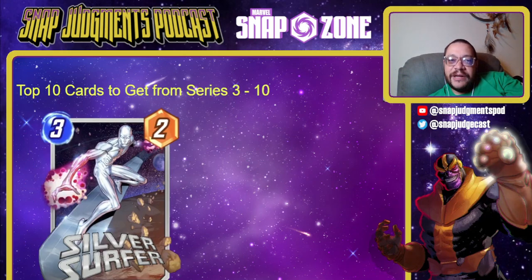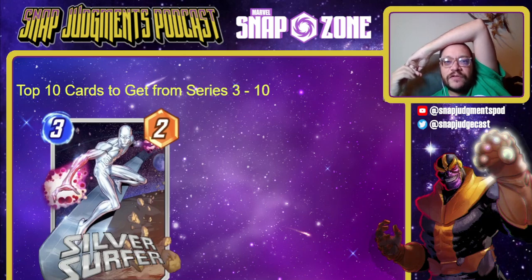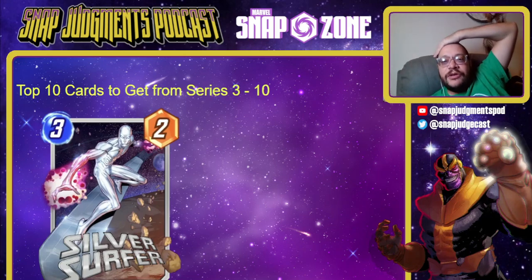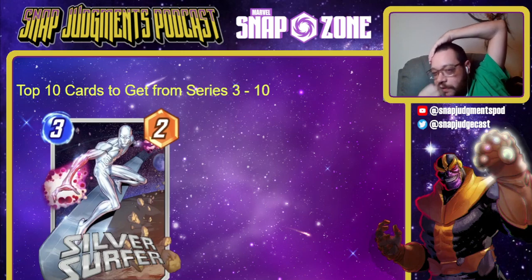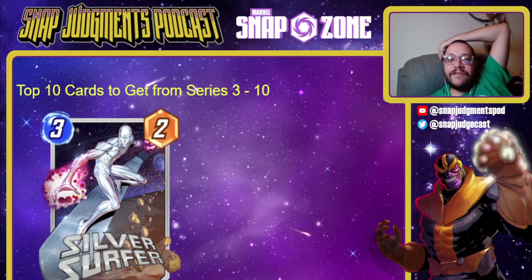Now for the top 10 Series 3 cards to target. Number 10 is Silver Surfer — a 3-cost 2-power card that, when played, gives all your 3-cost cards plus two. It's a build-around card. If you have Surfer, you know you can start getting Brood and a bunch of 3-drops and you basically have a deck. Once you have Surfer and Brood, you can then start targeting Juggernaut and other great 3-drops like Mr. Fantastic. Surfer is a tier lower than everything else on this list, but it's still very good — it has its own deck and goes really well in Patriot decks.